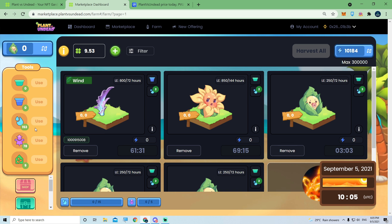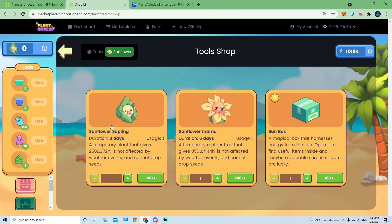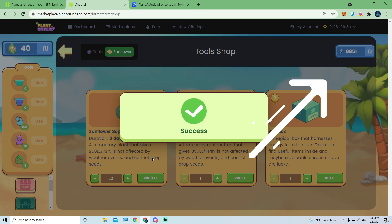Once done, you head over to Sunflower. You can buy in batches of 10 by 10 — my friend did it in 10 by 10. I actually go for 20 by 20. If you are a baller you can go 50 by 50, or if you're feeling bold you can go 100 at once.